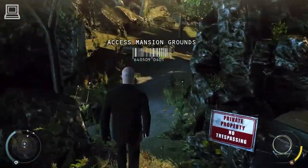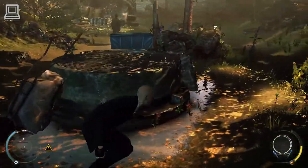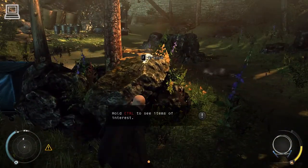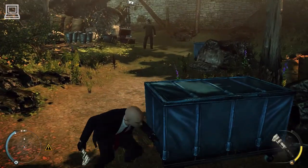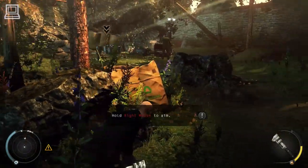You are about to enter a restricted area. The guard up ahead will try to arrest you if he spots you, so keep low and try to slip past unnoticed. Items found in the world can be used as close combat weapons, or you can use them to distract your enemies. Throw the wrench at the buckets to distract the guard.